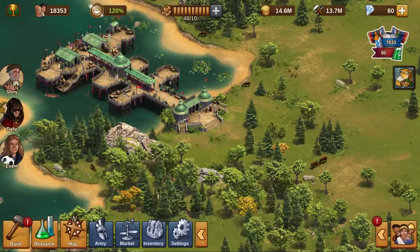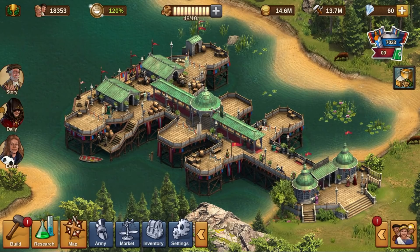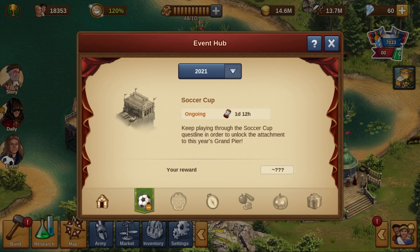Last but not least, the Soccer Cup 2021 will be the first event to have its own dedicated spot in the event hub's pier. You can get your hands on this prize addition, which grants a huge boost of 150% supplies production for 5 days by completing Soccer Cup event quests. However, please keep in mind that these boosts will only be activated in your city after the Soccer Cup event is finished.